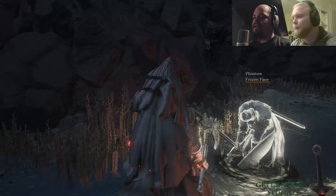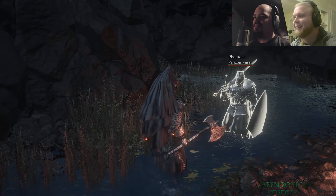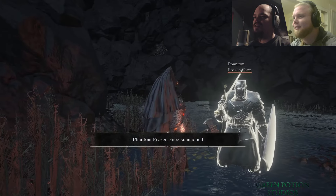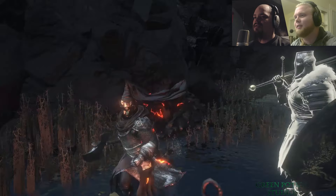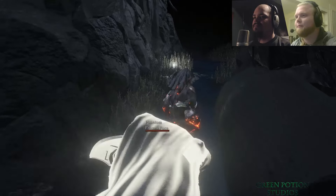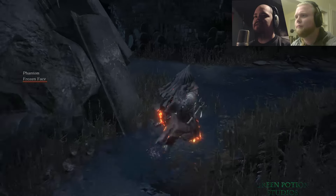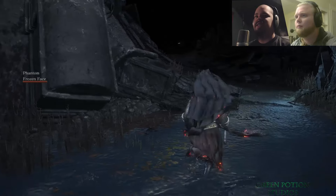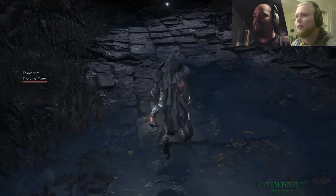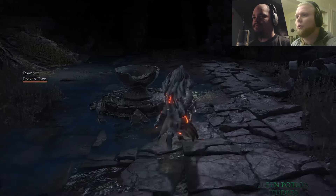I decided I'm gonna be a crow, but you still need a helm, so I'm using the cathedral knight. Using this armor, I'm realizing I have way too much vitality, because I'm only at 54% equip load and I already have two weapons equipped.